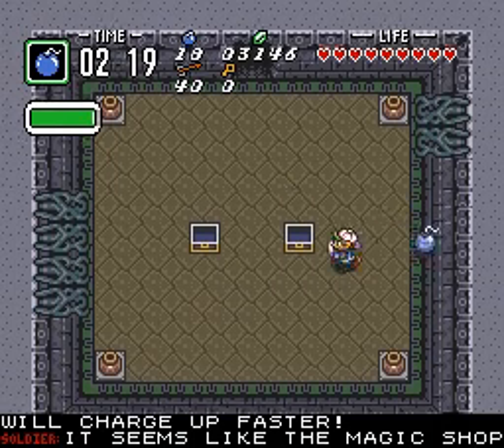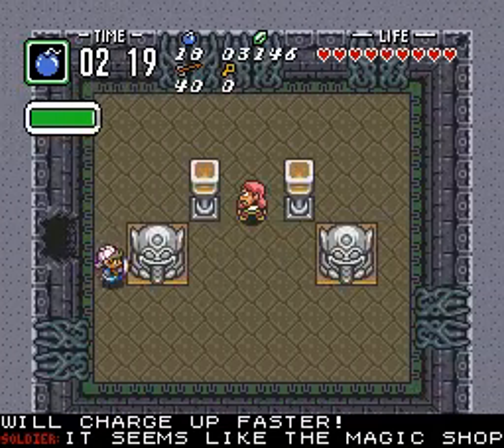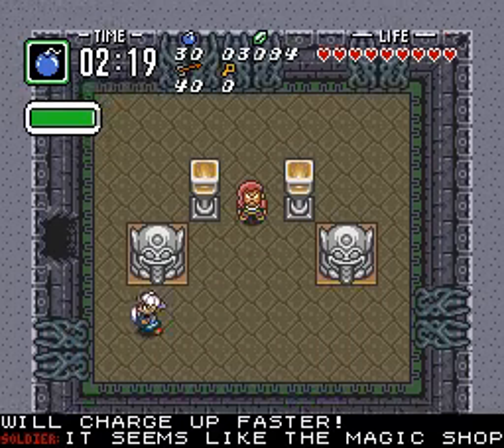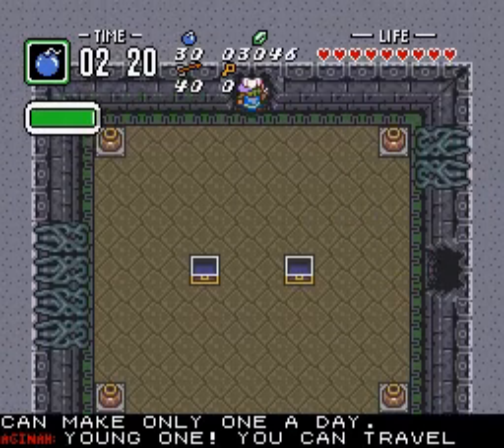Splendid. We'll charge up faster. It seems like the magic shop can only make one a day — a bomb upgrade, even more splendid.